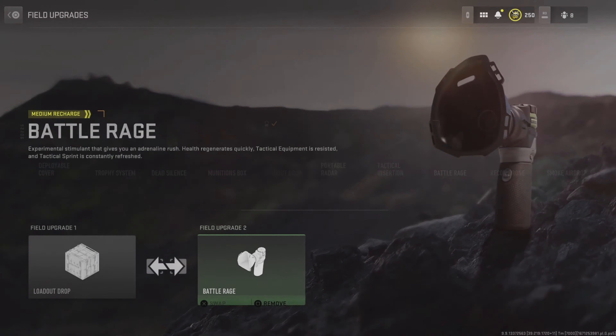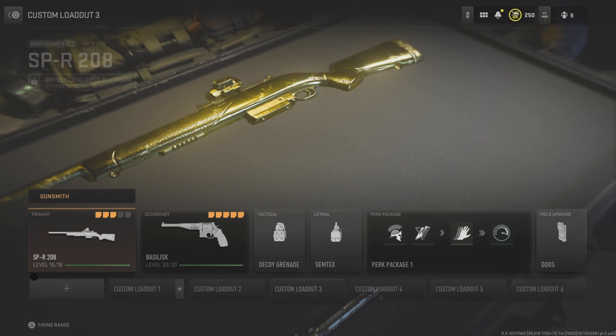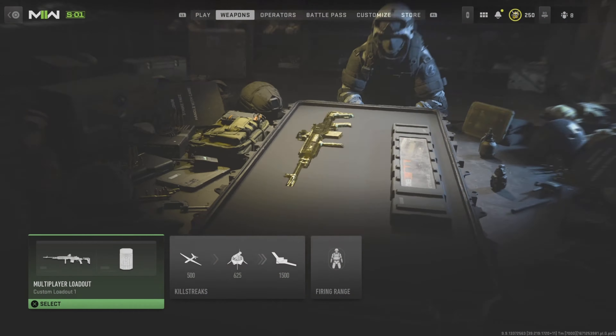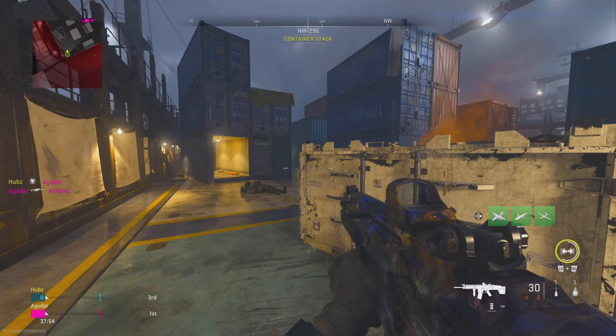Then for your field upgrades, you want to have a Loadout Drop and Battle Rage equipped. You're then going to want to have a class that has a field upgrade that isn't Battle Rage. This is going to give you insanely fast health regeneration, make you immune to tacticals, and give you unlimited tactical sprint for the entirety of the match.